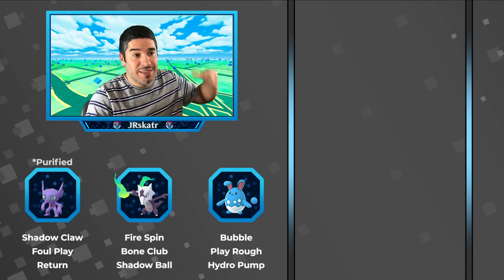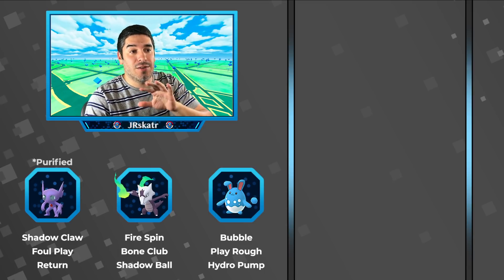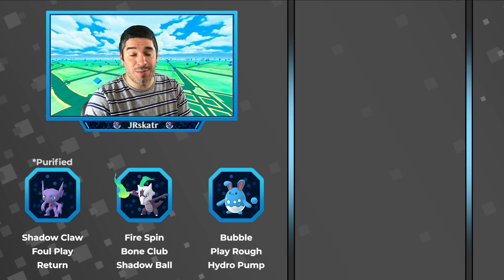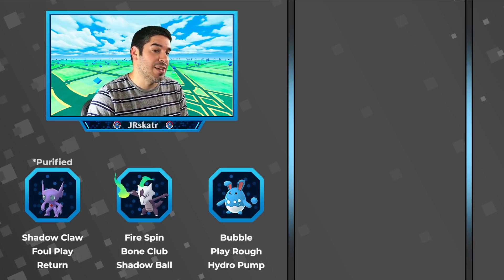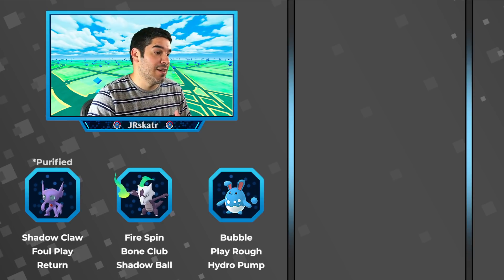Probably should mention the team: Sableye, Marowak, Return Sableye, and Azumarill. Pretty much a staple in Go Battle League — even if you're not running it, you should be running counters to it. That's pretty much the name of the game in Great League, but the Double Ghost strategy is definitely very interesting, so let's see how it works out in this set.